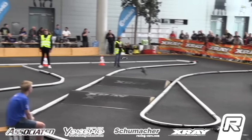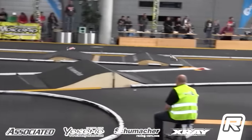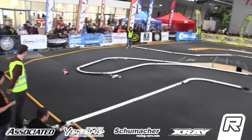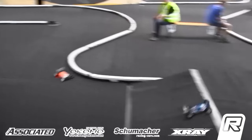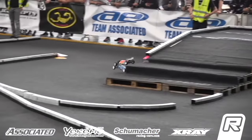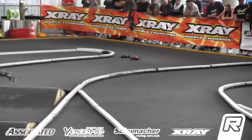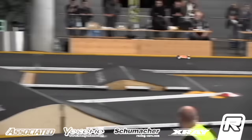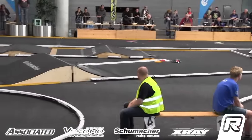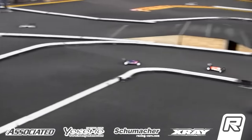Bruno — a little contact there as Lee was checking up into the teardrop, luckily it all worked out. Coming up to the Schumacher double — up and down through the switchbacks in front of the driver stand, over the tabletop, the Associated step up, step down — nose to tail, side by side, wheel to wheel. Bruno had looked at the inside, nothing there. Out of the X-Ray corner they go — Bruno maximum power, pushes out to the wall. Luckily he's all right.